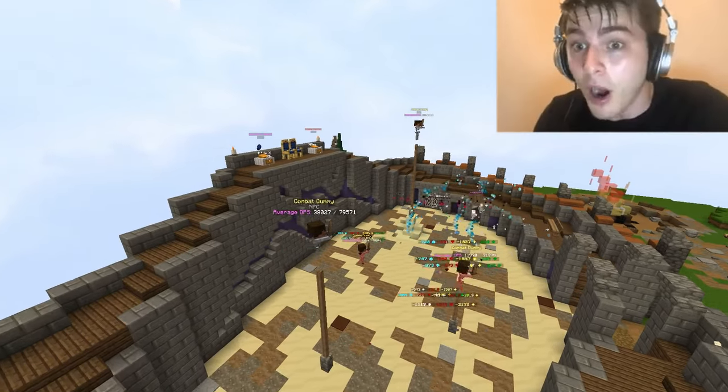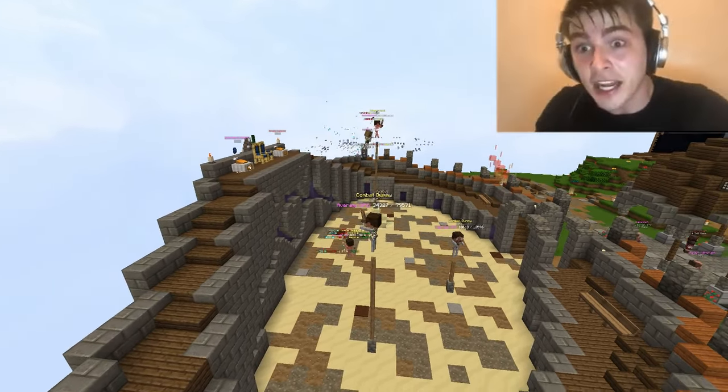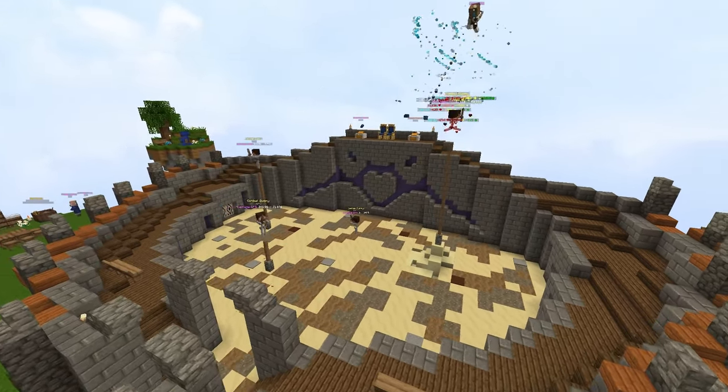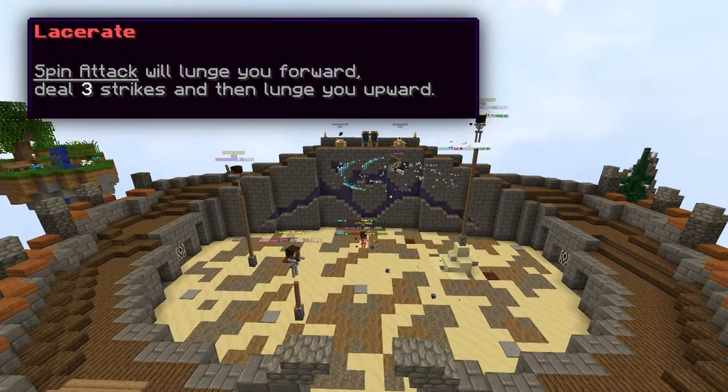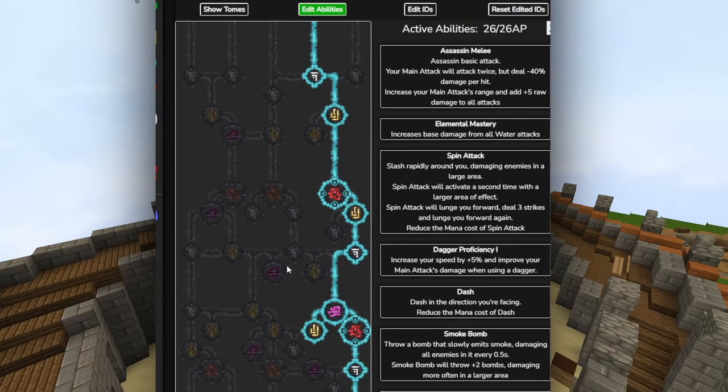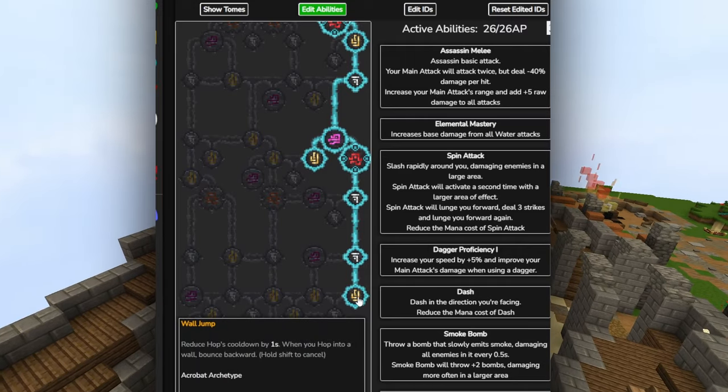So, you want to fly as Acrobat? I got you! In order to fly as Acrobat, you need the three abilities: Lacerate, Hop, and Wall Jump, which you can get at level 48 if you ignore a couple useful abilities on the way.